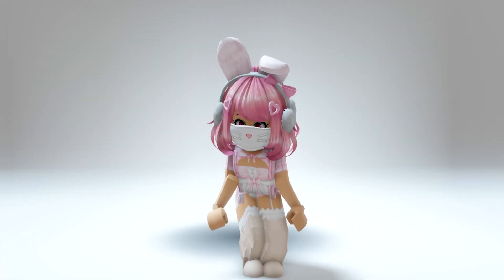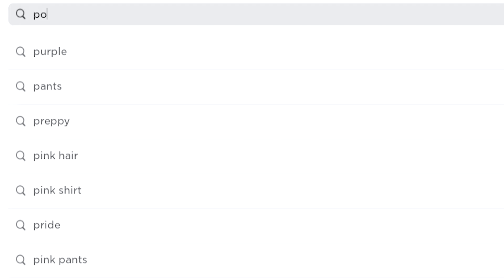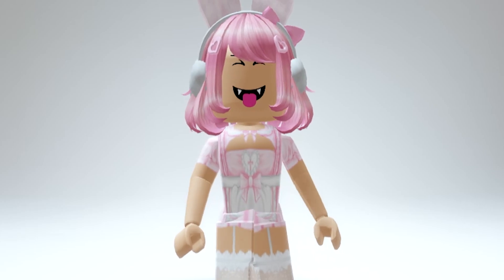Now I'm going to show you how to get the playful vampire for a way cheaper price. So you want to type popular happy in the search bar, then get this face. Oh my god!